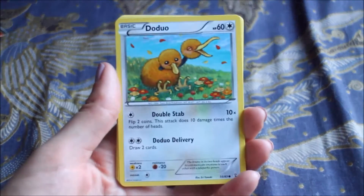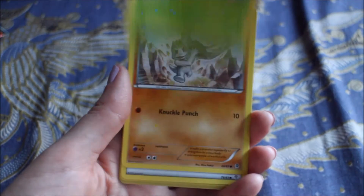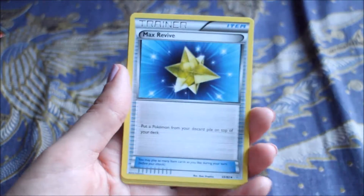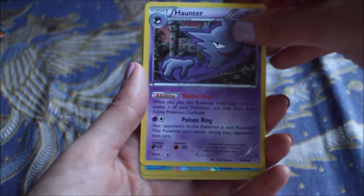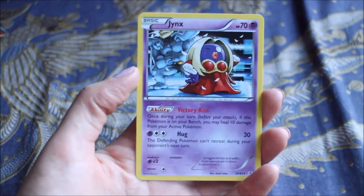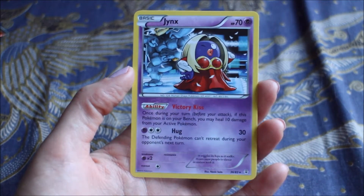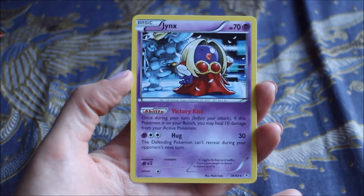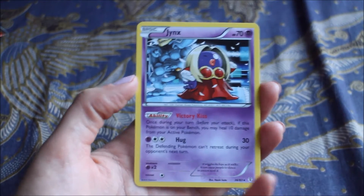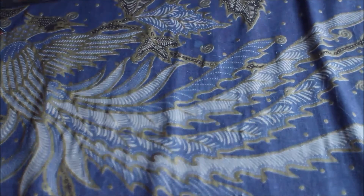Next the Blastoise packet. Dojo, Caterpie, Machop, Electric Energy, Chikorita, Max Revive, Wynaut - it's cool - Magikarp, Diancie, and Jynx. That's a pretty strange card, I do not think I have that card or have ever seen that card. That's pretty weird. Nothing too exciting in there either.